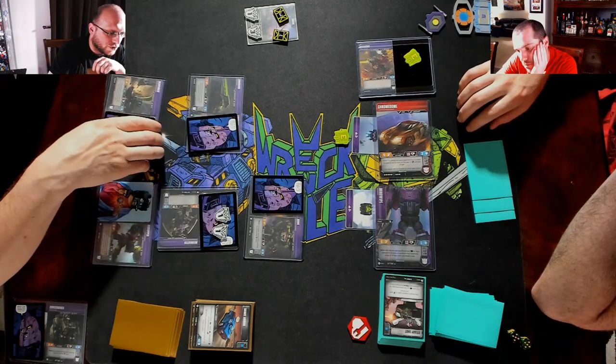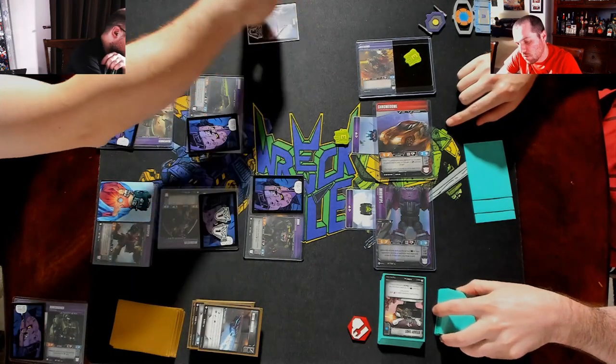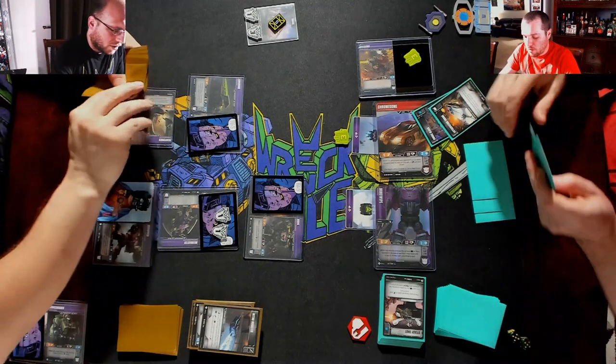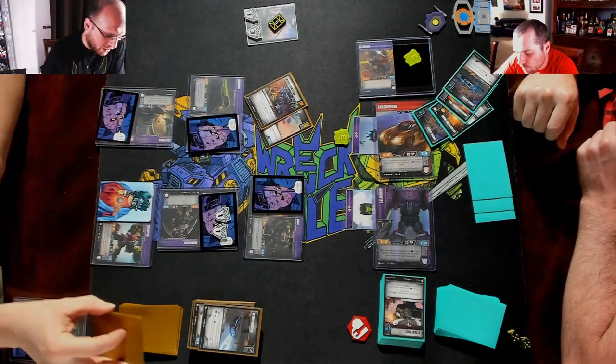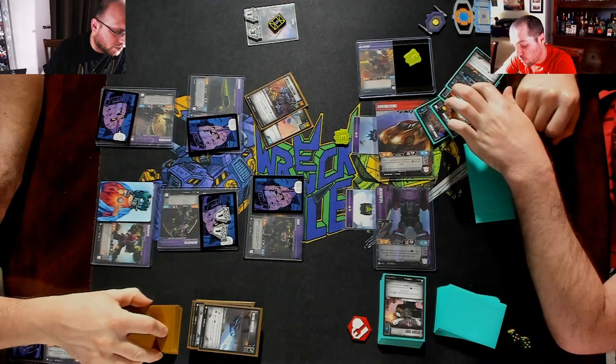Let's go Scavenger into Chrome Dome. I'm gonna scrap that, go to five. Two for the lights. That is five pierce one — one, two, two, three, four — take one.